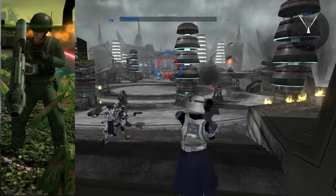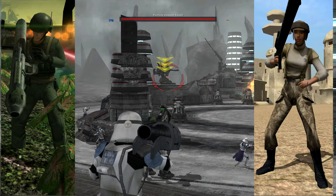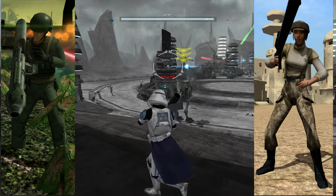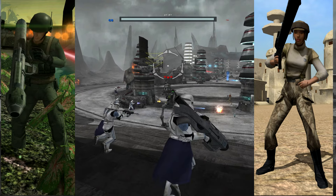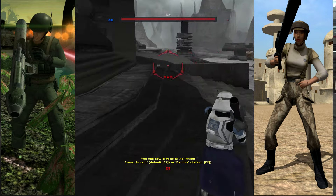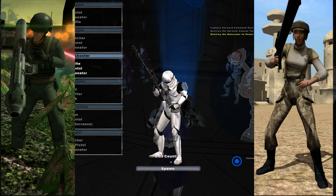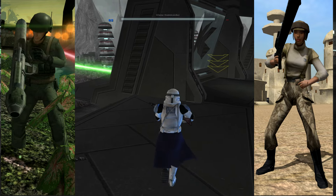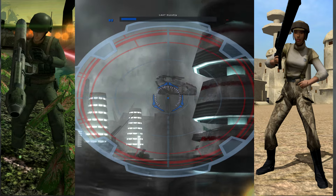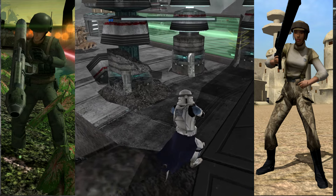We'd also like the implementation of jungle and desert rebel soldiers, snipers, and vanguards. These are included in the mod tools and are likely somewhere on the repository Aspyr has working for the game. It's an easy implementation — just a few bits of code, pop the textures into the signed file, and they're in the game, even appearing in the default game.